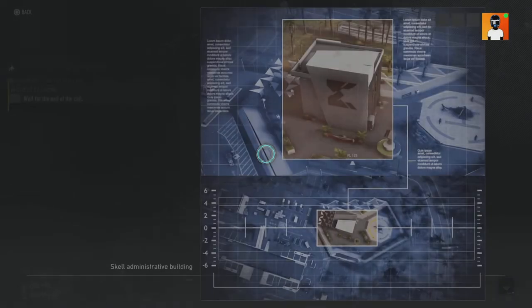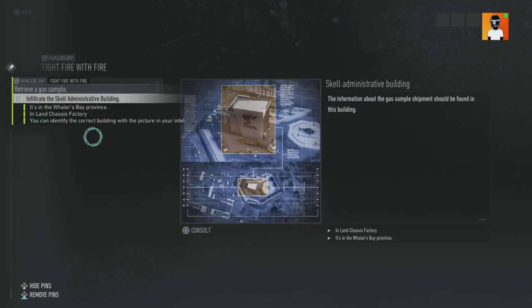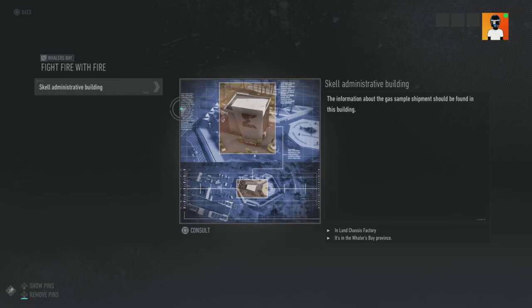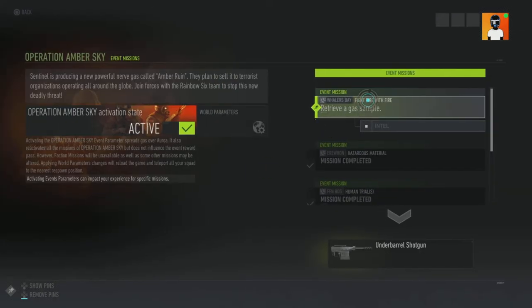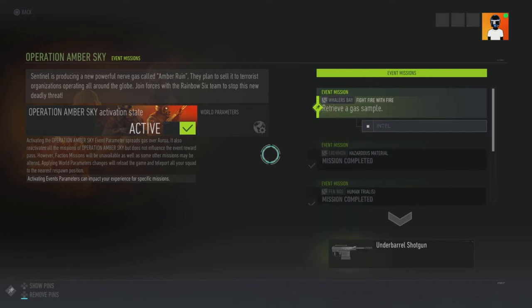Alright, let's see what we have here. We are just going to fast travel to where we need to go. To make a parent head out to counter Amber Ruin's effect, Dr. Balaban needs a gas sample — steal it from Sentinel and do not let them escape with the precious shipment. In the Weather Spray Province and Land Chassis Factory, you can identify the correct building with the picture in your intel.